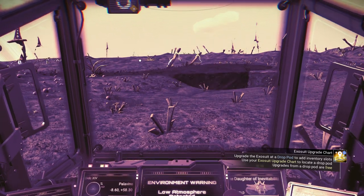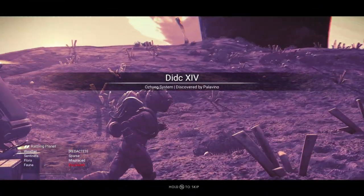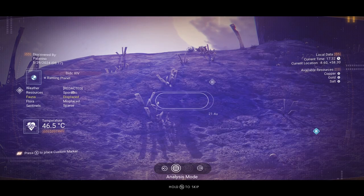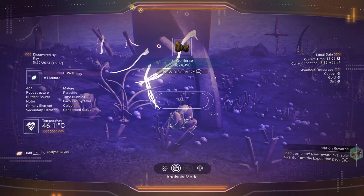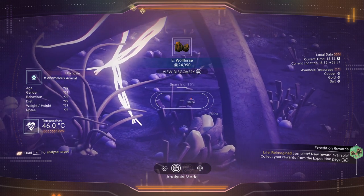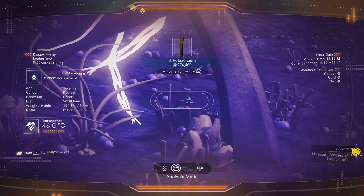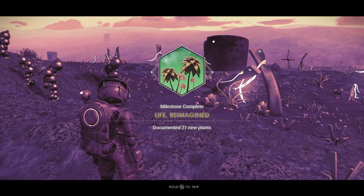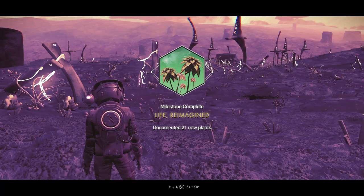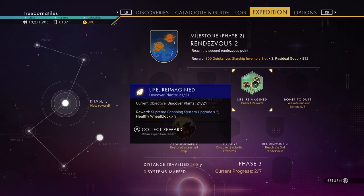Let's get out and take a look around — it's a pillar. Life reimagined: documented 21 new plants, phase three already getting things done. Got a supreme scanning system upgrade and a healthy wheat block.